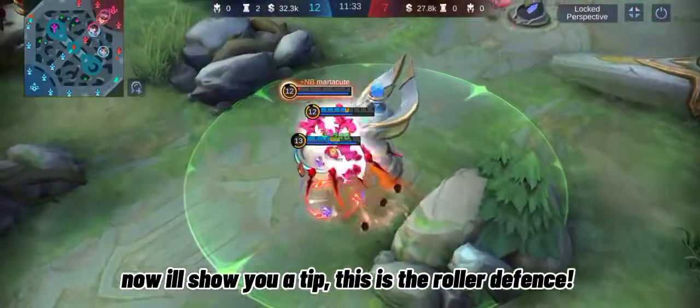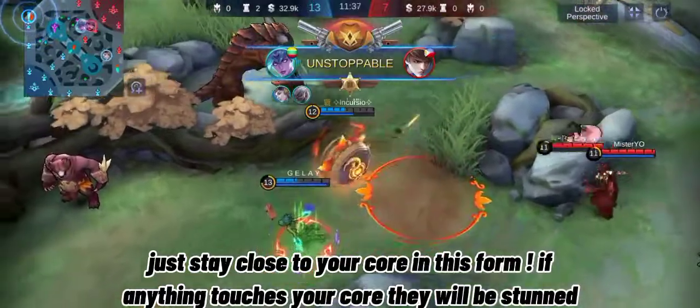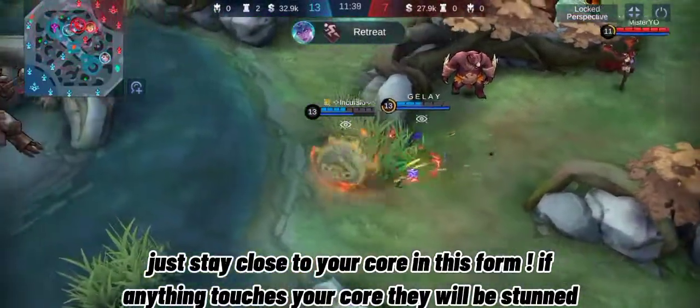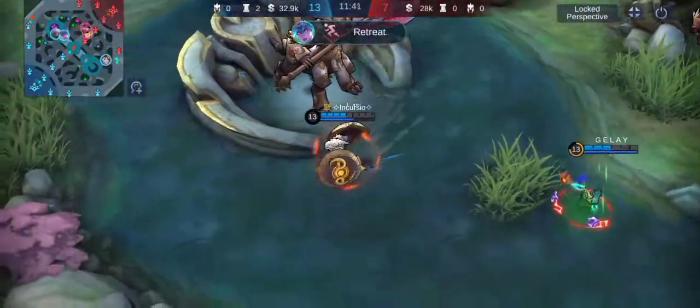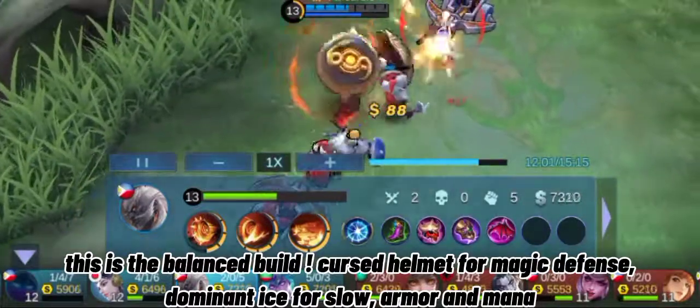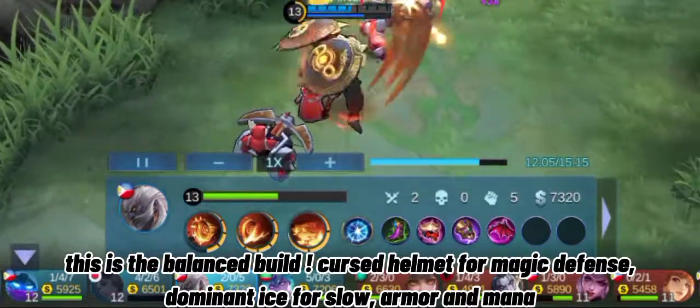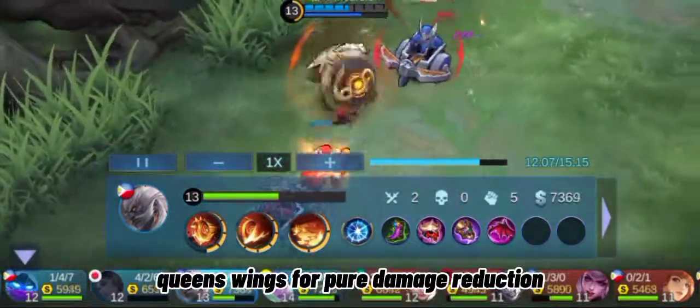Now I'll show you a tip: this is the roller defense. Just stay close to your core in this form — if anything touches your core, they will be stunned. This is the balanced build: Cursed Helmet for magic defense, Dominant Ice for slow, armor, and mana, and Queen's Wings for pure damage reduction.